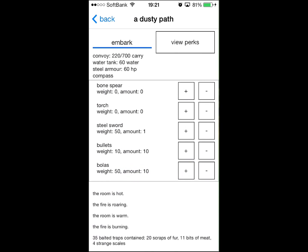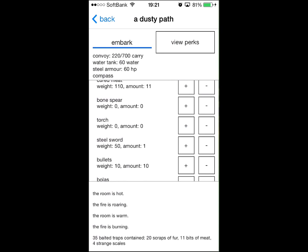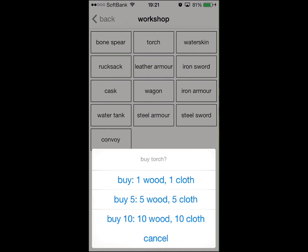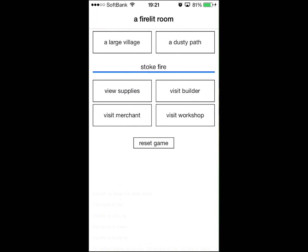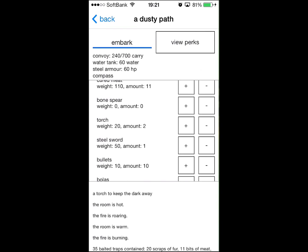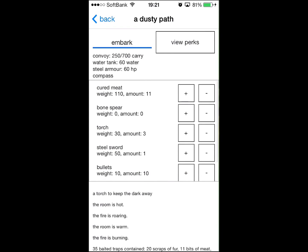I've got some bullets, I've got some bollers which stun enemies. Hopefully we'll get to see some combat. I don't have any torches though - I'm going to have to make some torches before we go. So I'll buy 10 torches, there we go. Let's take three of these and get all set, all ready to go.